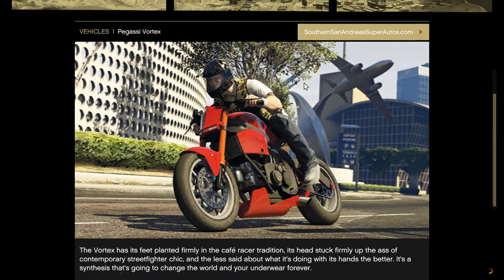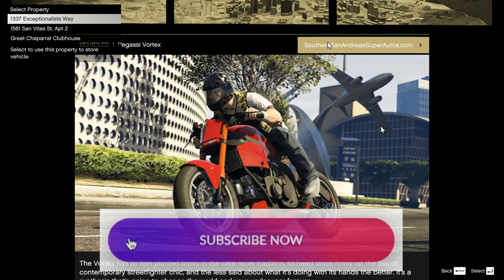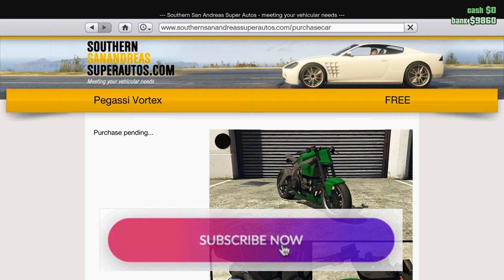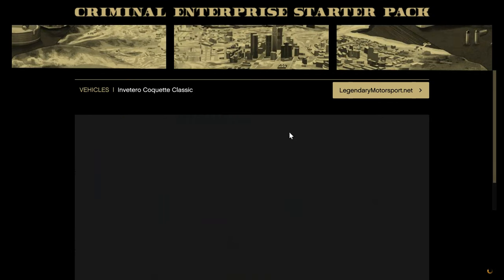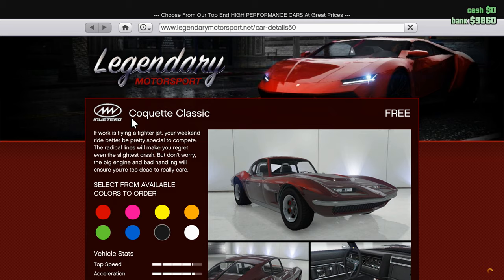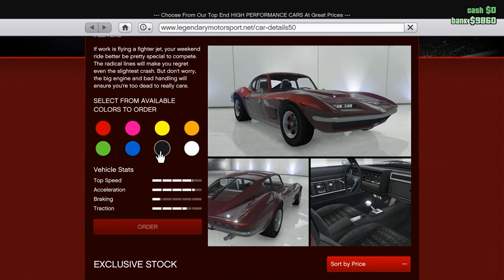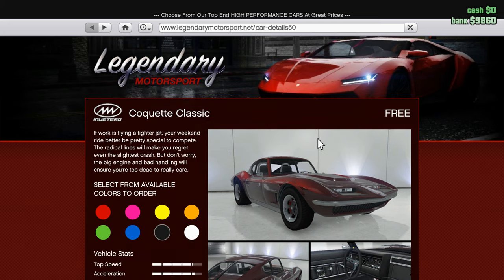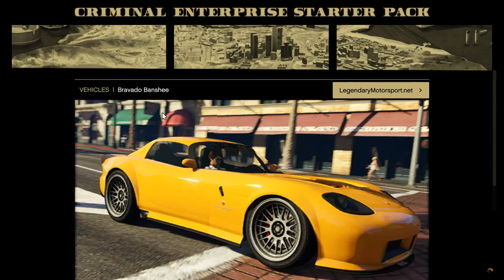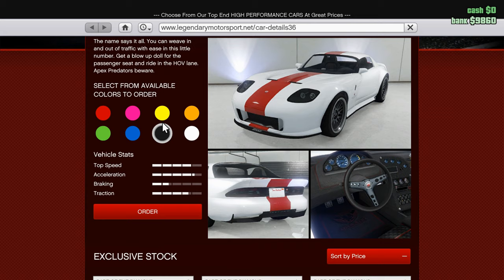Motorcycle — let's take it in black. Now let's take this car. This is a Corvette in real life — it's called the Coquette in GTA. Let's take it in black as well. This one is a Dodge Viper. Just one car that I really like.